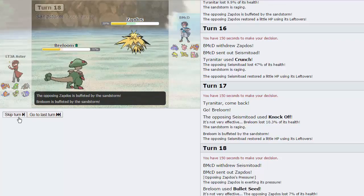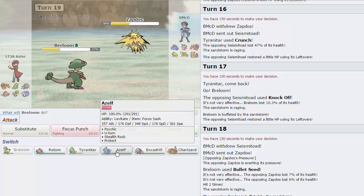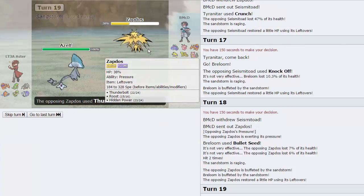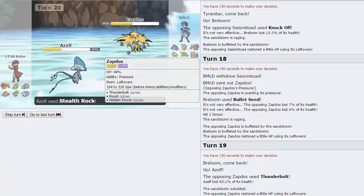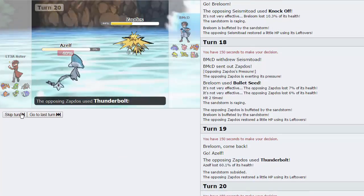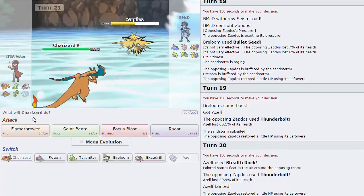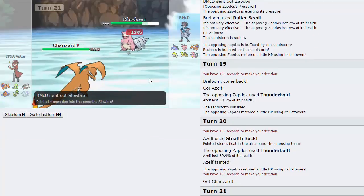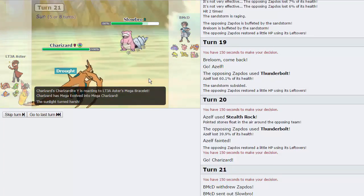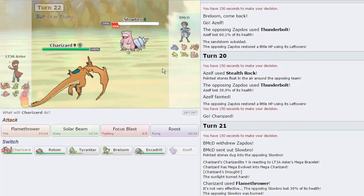I think I'm going to actually Pursuit this turn. The thing is, my T-Tar is running out of switch-ins. This is actually a good time for Azelf to come in, I think. As he goes for a T-Bolt, that's fine. I'm just going to go for the Stealth Rocks here. He should have Defog as his last move — he goes for Thunderbolt. Zard Y should be able to outspeed this and knock it out with a Flamethrower, so that's exactly what I'm going to do. Let's go for the Flamethrower here. He doesn't really have a good switch-in. He goes into Slowbro, that's fine. I'm just going to throw off a Flamethrower — this should do a lot in the sun.